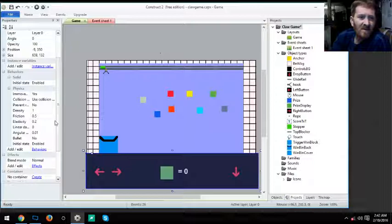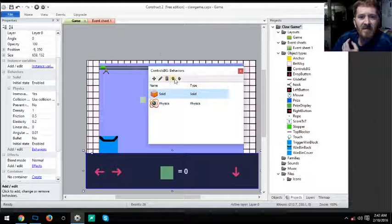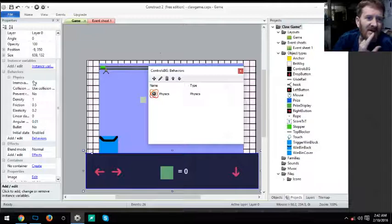On the tile background at the bottom I had the Solid behavior enabled, but I don't need it, so delete it. What I do need is to make sure that when you add the Physics behavior, the 'Is Movable' property is set correctly — since the background isn't movable, set that to the appropriate value.